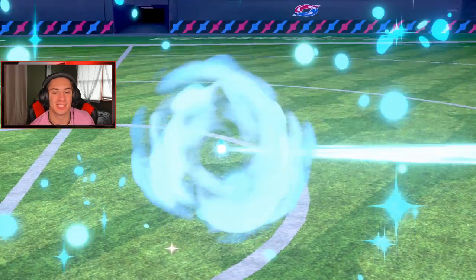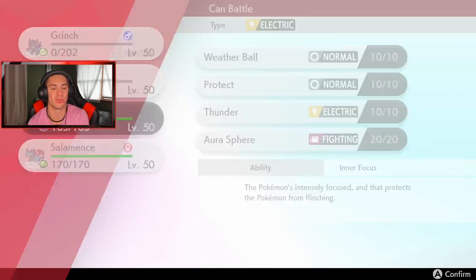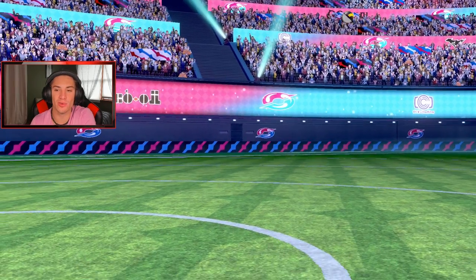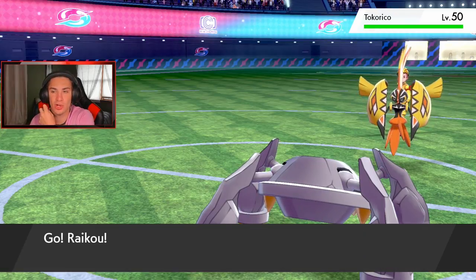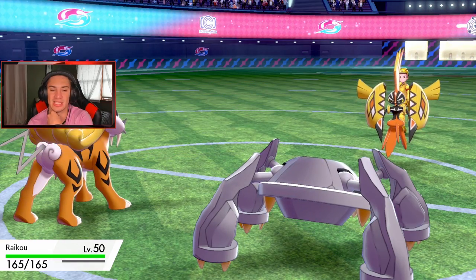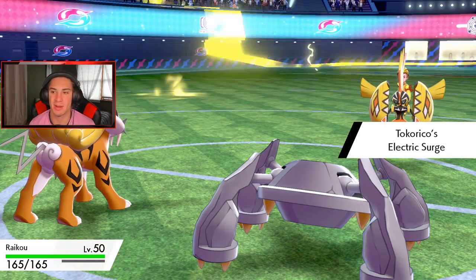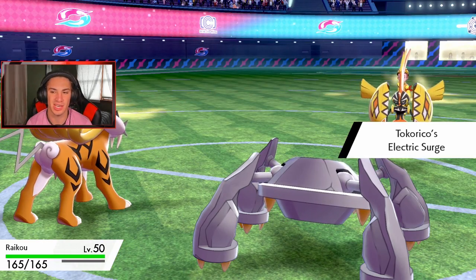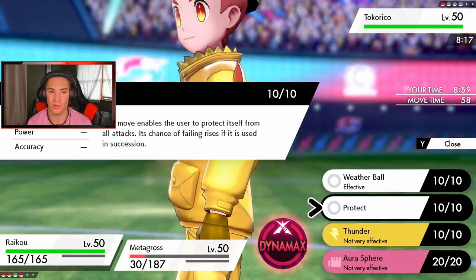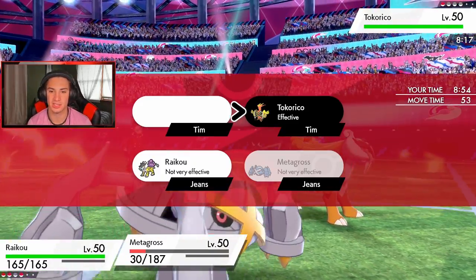We didn't even use our Dynamax! He has one more Pokemon so I'm getting out Raikou — we showed off Salamence plenty already. He goes out with Tapu Koko — electric terrain coming out, that's fine. I'm going to drop a Thunder on it and a Meteor Mash for STAB damage. Tapu Koko coming out — he has Fairy and Electric moves, we're chilling. This is GG in a can.